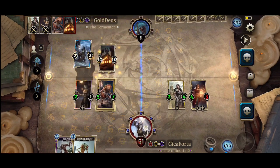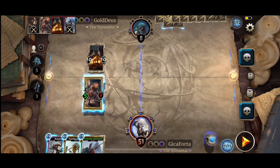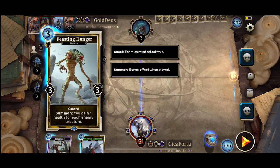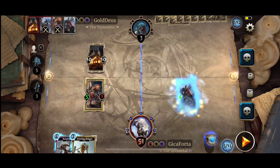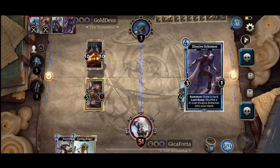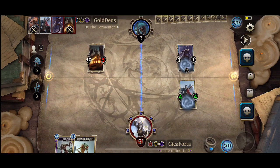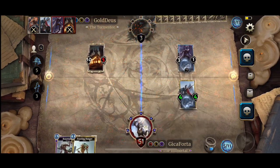Here comes Odeving. Crap. Opponent is down to 3. Problem is we are out of options — there's no Conscription, there's no Journey here. Most likely they are at the bottom of the deck. I spread my creatures as good as I could, and this attack by Odeving wins us the match. Good game.